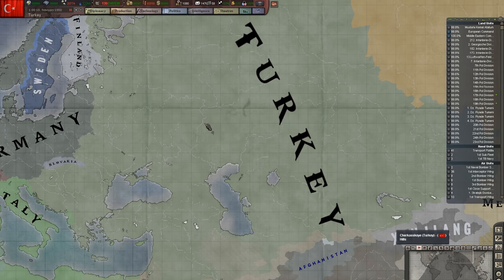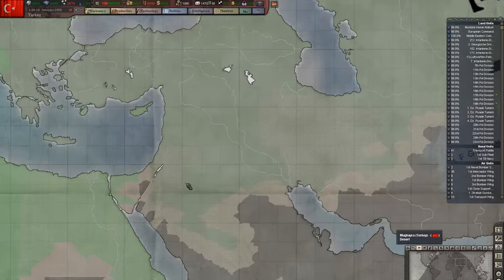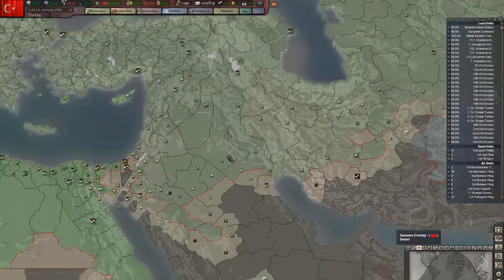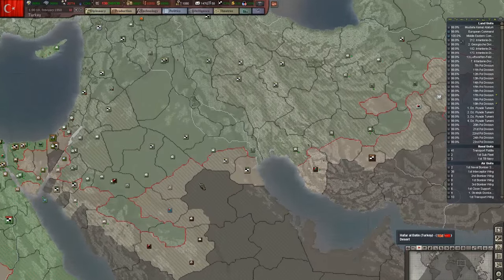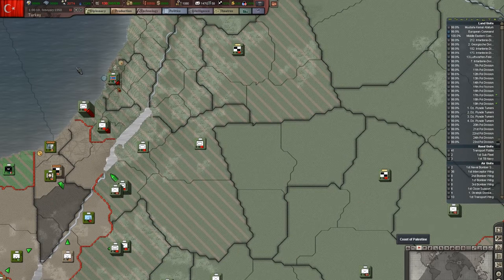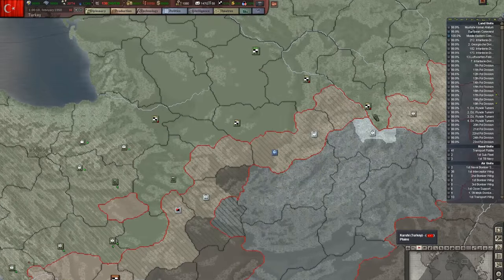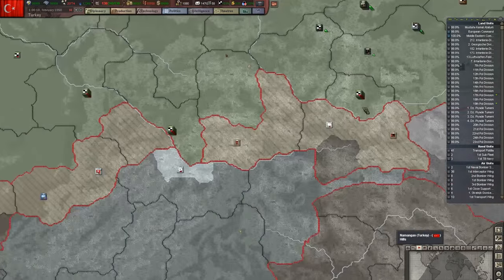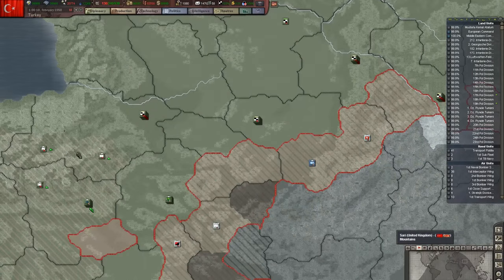Hello everybody, Eminent Storm here, and welcome back to Hearts of Iron 3. In our last episode, we continued our push down here in the south, trying to push out, cut off, and destroy as much of these allied forces as we can. The big problem we were running into is lack of supplies — we've got a whole bunch of units out of supplies.